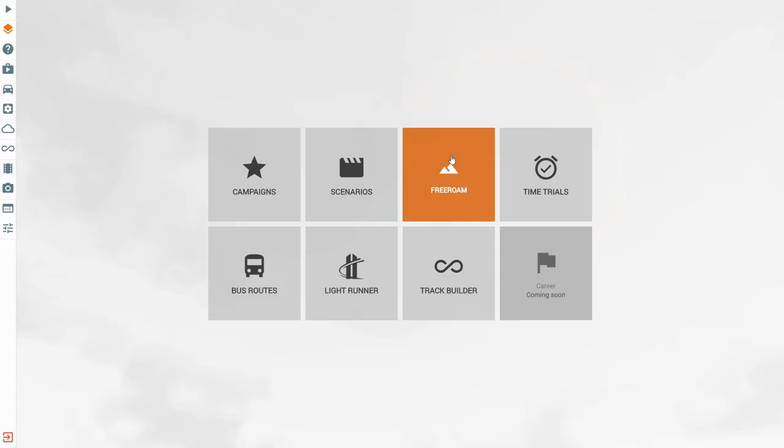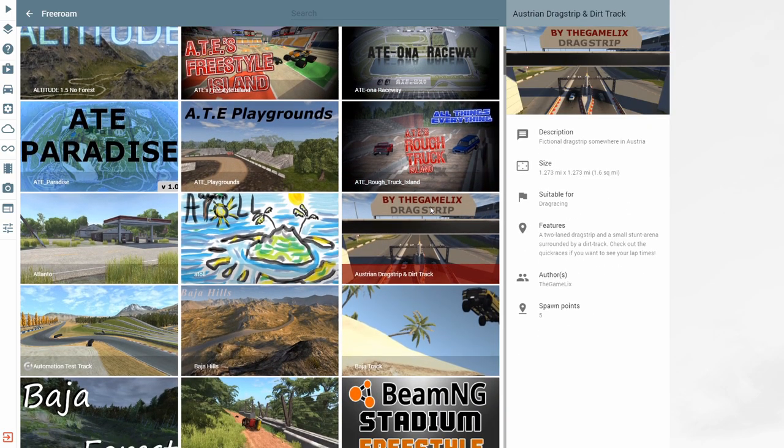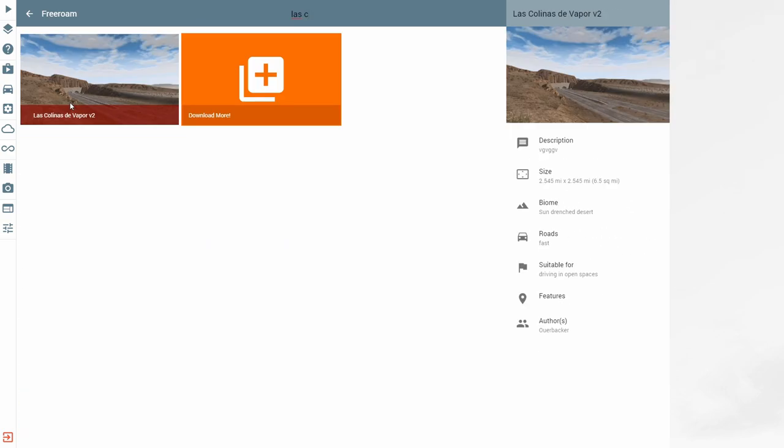Once you've downloaded and installed the mod, you'll want to select a map that supports trains. I've included a list of these maps in the description below. In this case I'm going to select the Las Colinas de Vapor version 2 map.